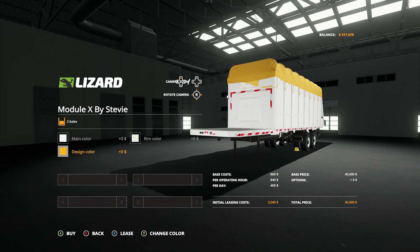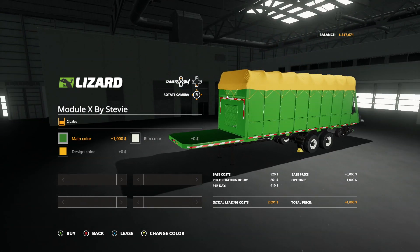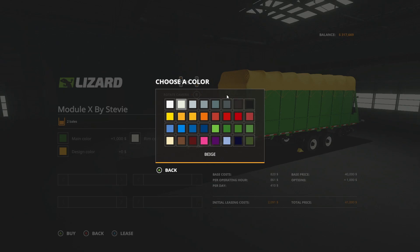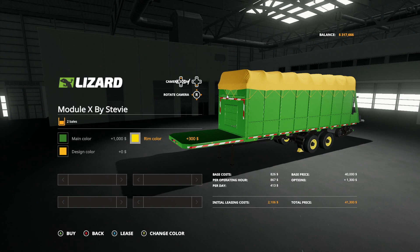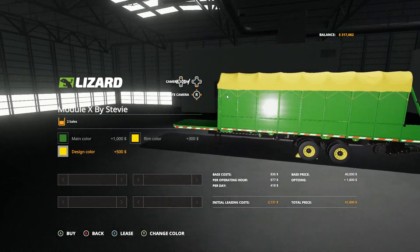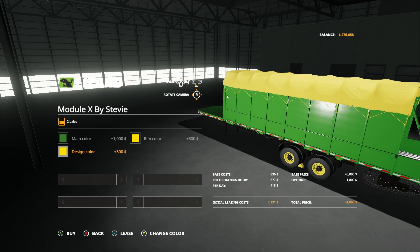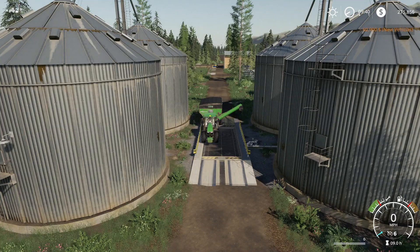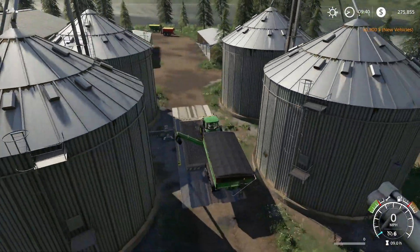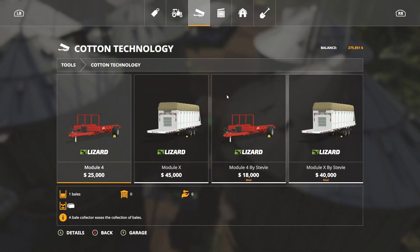Let's see — main color. I'm glad we've got the previews in here now, that's so nice; I don't have to buy it to guess what I'm buying. We'll make that green. Rim color — we'll make that John Deere yellow. And this cover here, John Deere yellow — why not? Looks good to me. Alright, we're blowing that money, man. We just spent $60,000.